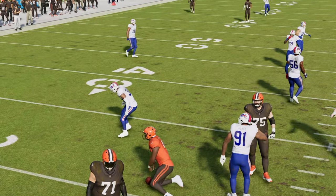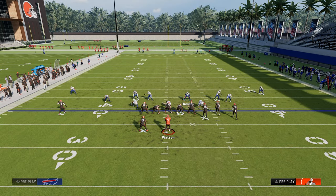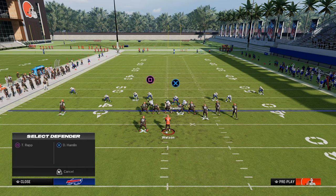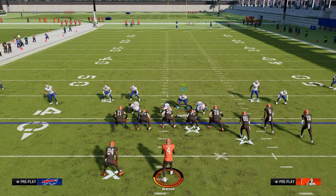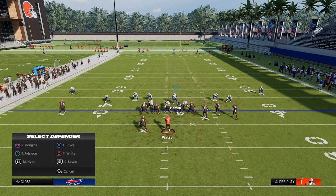Another thing you can do with this specific defense is when you audible to spinner, you could also pinch your defensive line and then take this middle linebacker and cross-man him on the tight end. Another cool underrated thing you could do as well is kind of do a makeshift of a scissor.